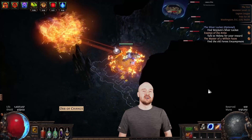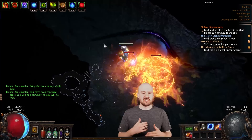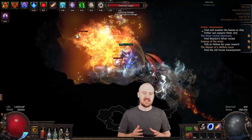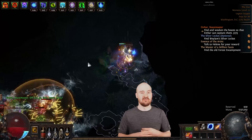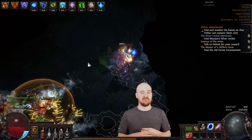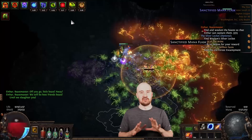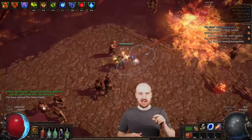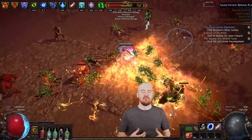Another easy defensive layer is blind. A lot of people forget about it, but it basically takes your chance to get hit and adds about 50% to that — so every enemy attacking you effectively has a 50% chance to miss, and it stacks with evasion. One way I like to incorporate it on a melee character is linking it with Herald of Purity so my minions apply blind at zero mana multiplier. On a caster, I'll link it with Storm Brand and curse on hit with Enfeeble, and suddenly I feel super tanky just by pressing one button.